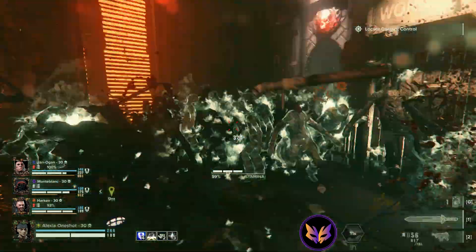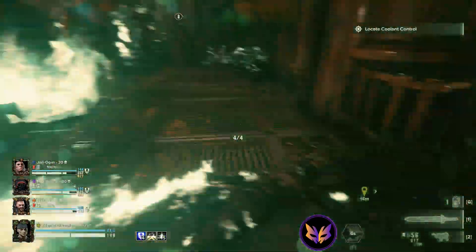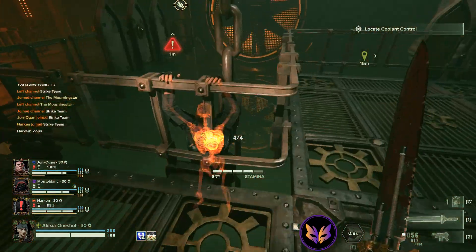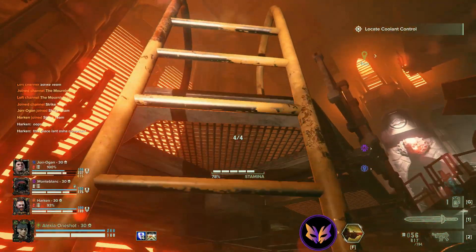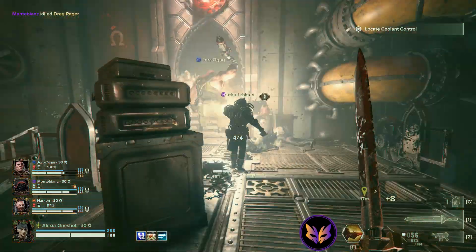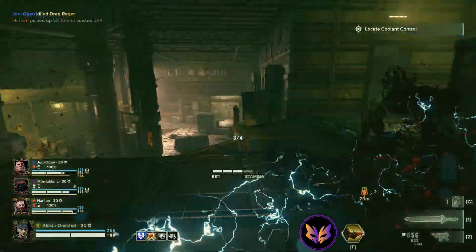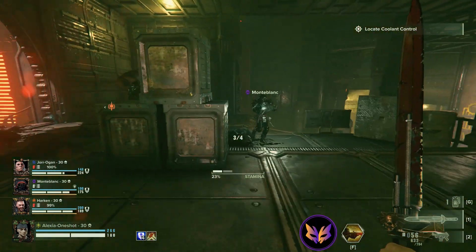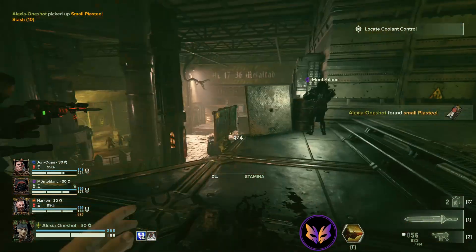We don't want to be dealing with the horde and the plague ogryn at the same time. Unfortunately our psyker switched to just horde clearing. This guy probably fell on the ledge — we're gonna go help him. Always be aware if one of your teammates goes down. Try to help them, or cover teammates who are trying to help. Your priorities should always be your own survival, then that of your teammates, and then getting kills.